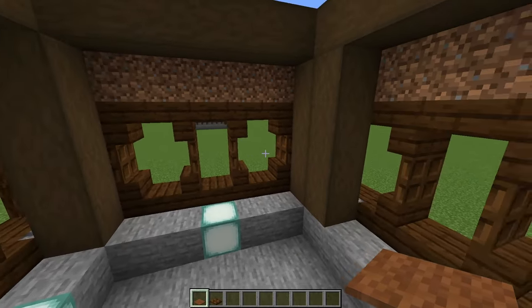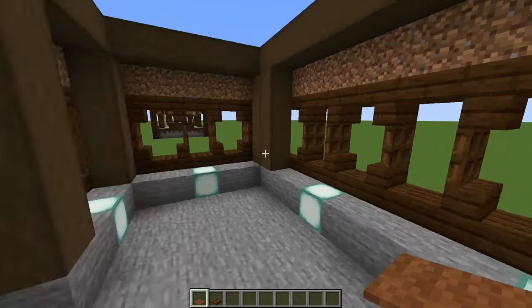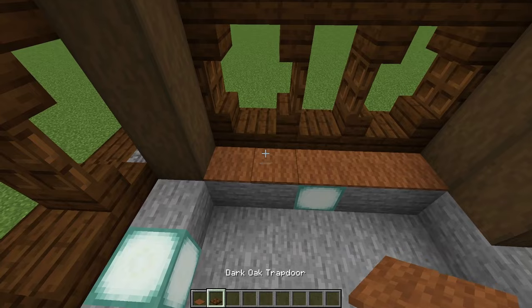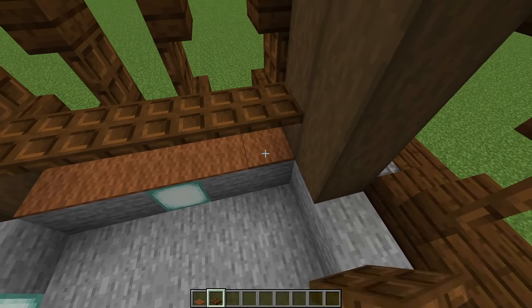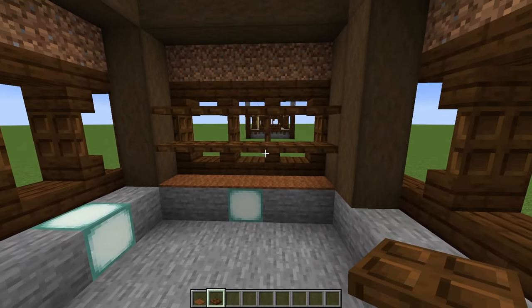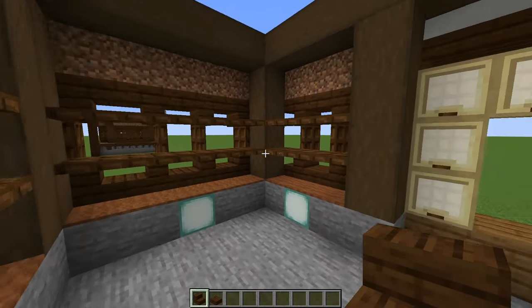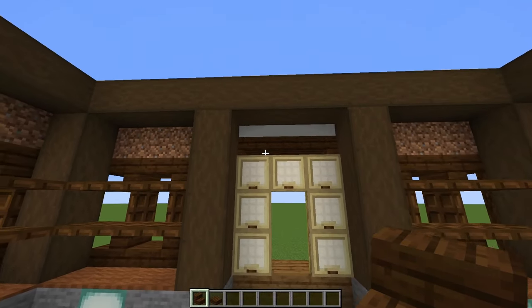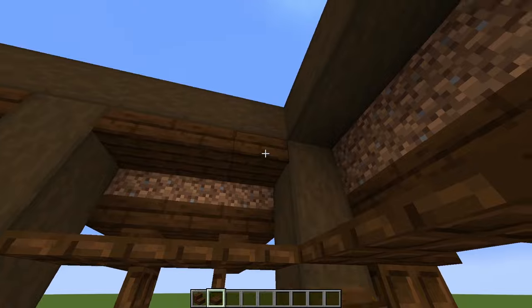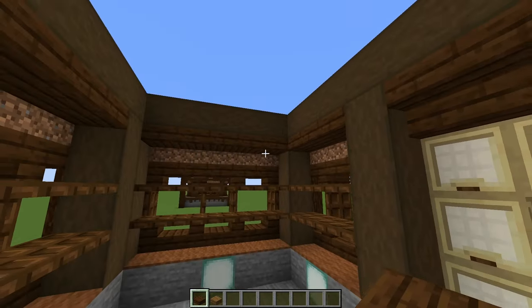Now we're going to do some crisscrossing of our windows. This will be the same in each section, even though some are wider than others. We're going to start with a line of brown carpet right there, and then put a line of dark oak trapdoors on top of the carpet. Holding shift, we will do a second line of trapdoors. We're just going to keep doing that in every single section where we have windows. Once you've got all of those done, look toward our front door and place three upside-down dark oak stairs, then switch to dark oak slabs and run these all the way around.